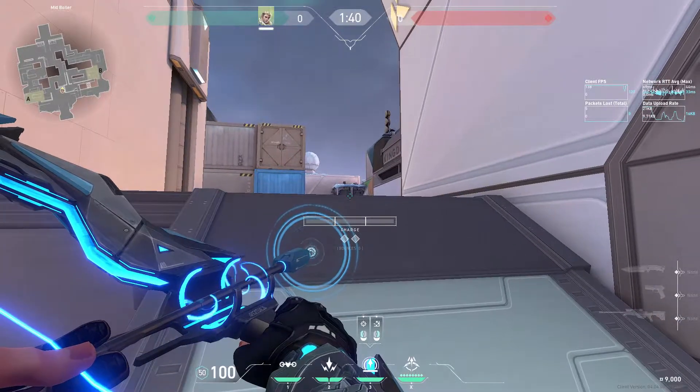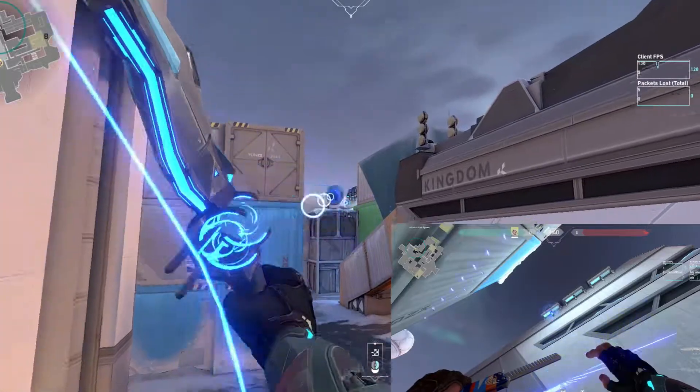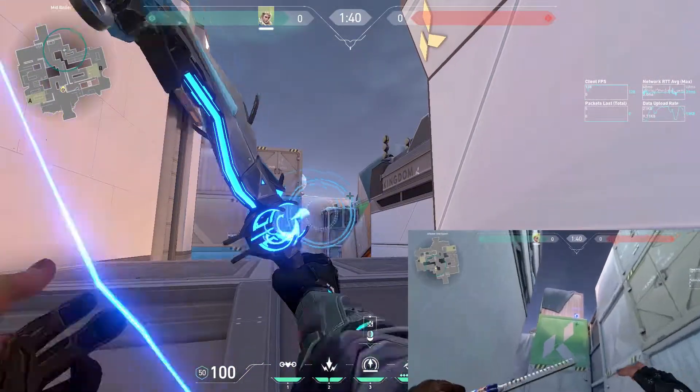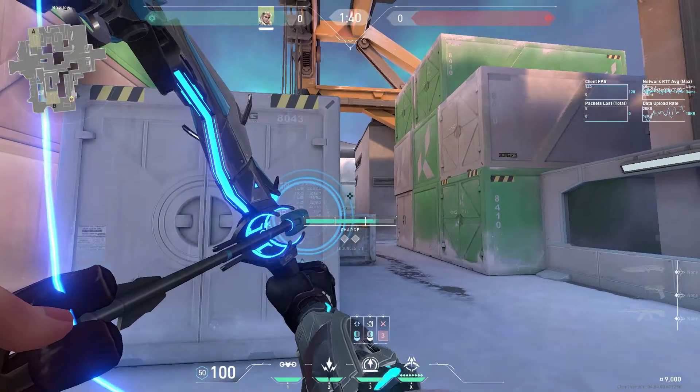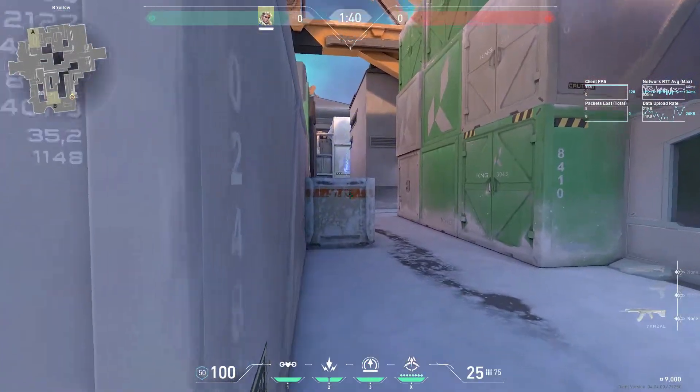For early information on B you can shoot any of these arrows. When playing B you can use an early Recon Bolt for some information, or an early Shock Dart for some free damage.